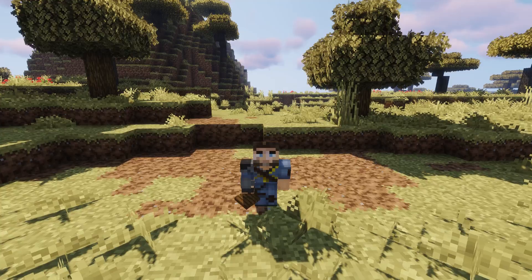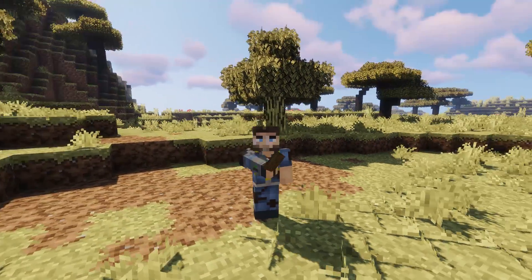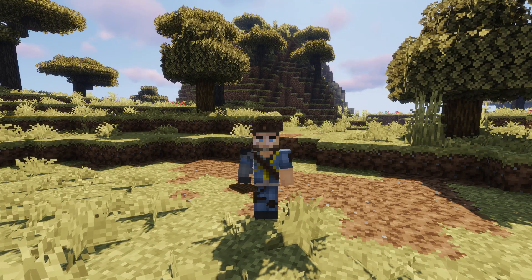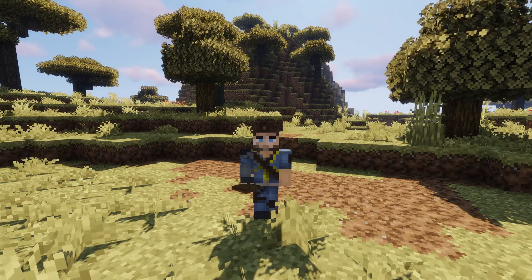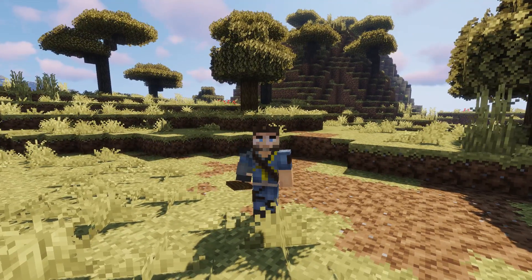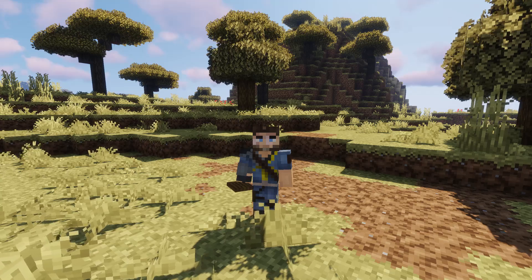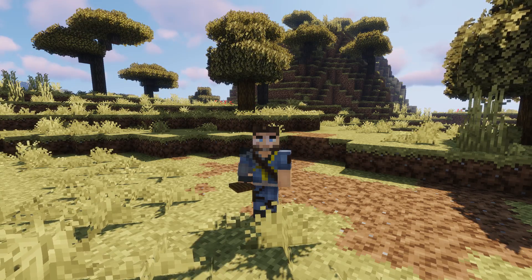Welcome back to another episode of Building with Sausage, this is Mythical Sausage here. We're going to be doing something pretty cool - I want to build a western style frontier house, just a simple little western starter house you can build pretty quick. It looks best in a savannah biome but you can place it in any biome - even a mesa might look pretty good in this style.